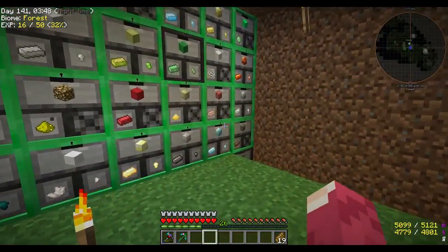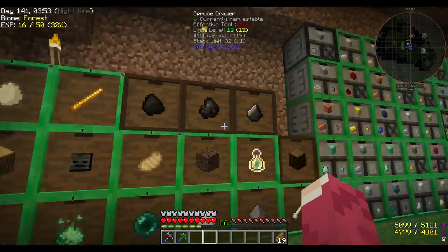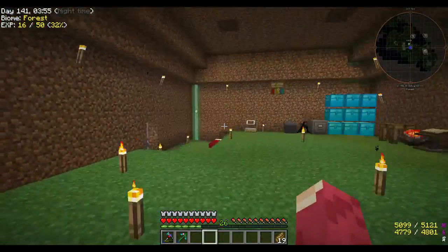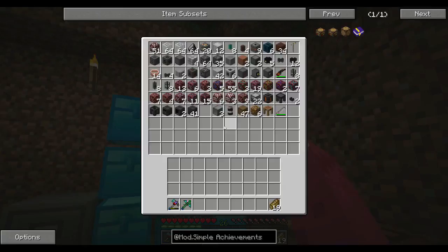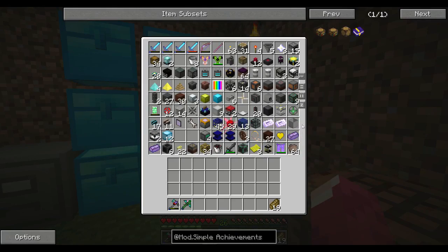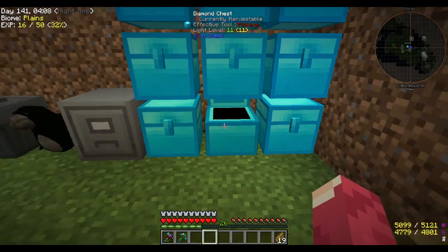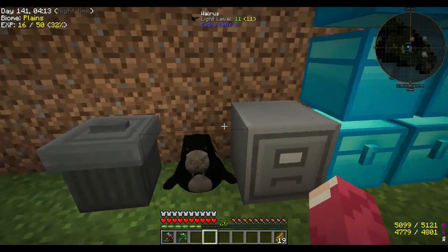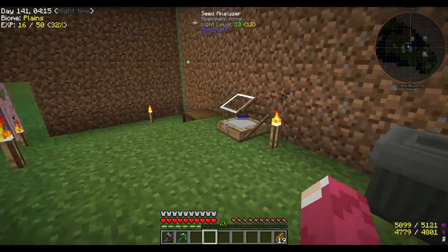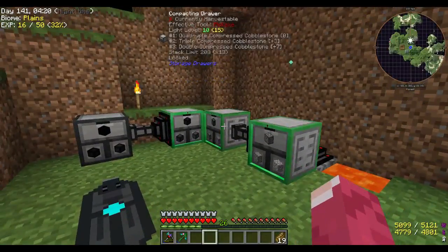I've put emeralds in here - most of them, some have void, some others don't. I've cleaned up all these chests, put diamonds in, and have pretty much whatever I need in here. We are in really good shape. We have Sara the whale in here, we have some seeds, so yeah.